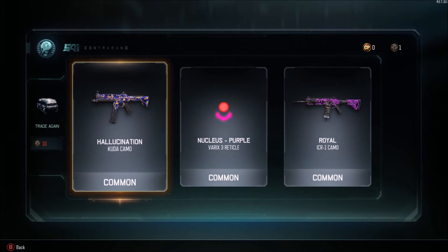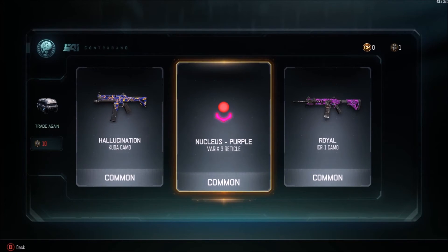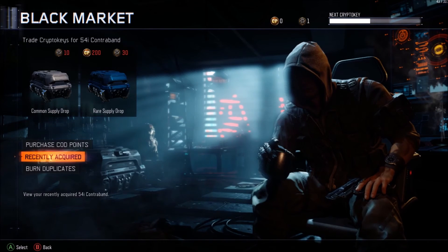I've got the guild item, which will be quite a nice thing to use. We've got the royal ICR-1 camo, and also this awesome nucleus - I think it is purple Varex. Varex - I think that says reptile - so that's quite good.